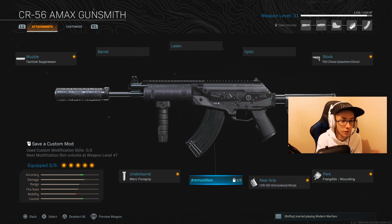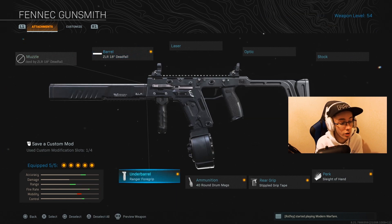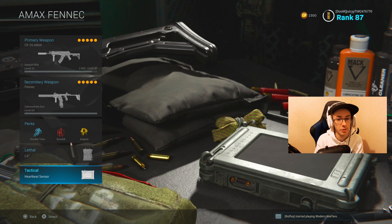Of course it's not a best class setup, and once I do get it maxed out — which won't take long because I have like eight hours of double weapon XP — I will have a best class setup dropping for it soon. I also have a new Fennec class that I'm rocking: Deadfall Barrel, Ranger 4 Grip, the 40 Drum Mag, Stipple Grip Tape, and Sleight of Hand, as well as Double Time, Amped, C4, and a Heartbeat Sensor.